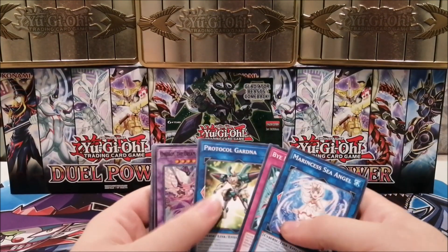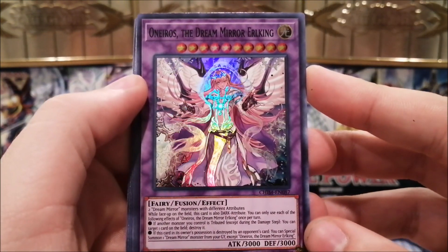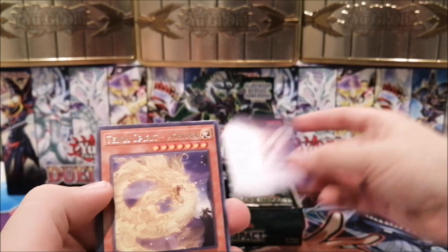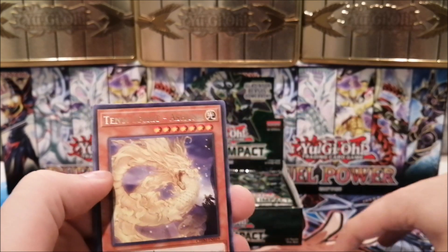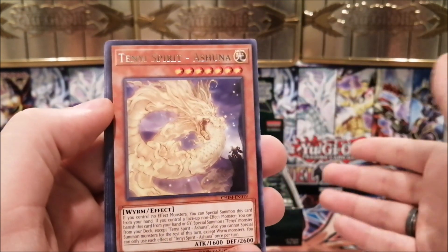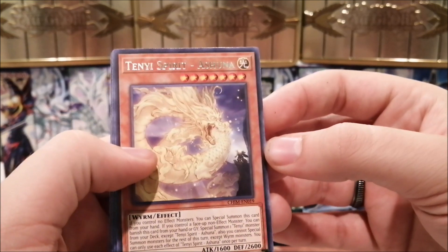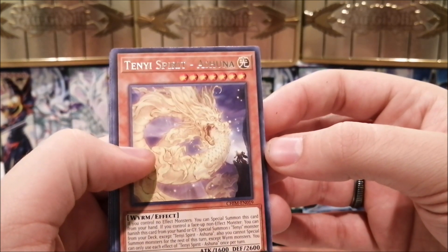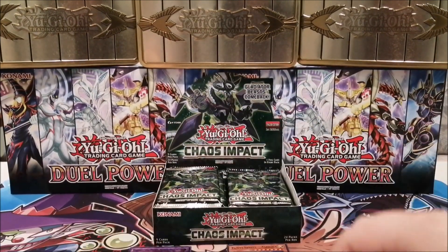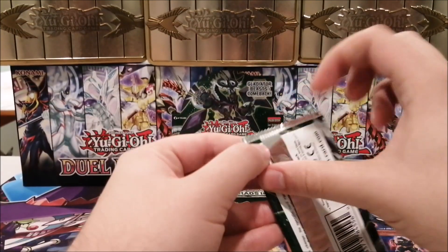We have Oneiros the Dream Mirror Earthling, a fusion for that deck, and Tenyi Spirit Ashuna. This is the Tenyi card I wanted most from this set. Ashuna is the one that special summons from your deck, which is insane — the deck needed that to go further and it just got it. That's going to be a very powerful Tenyi card.